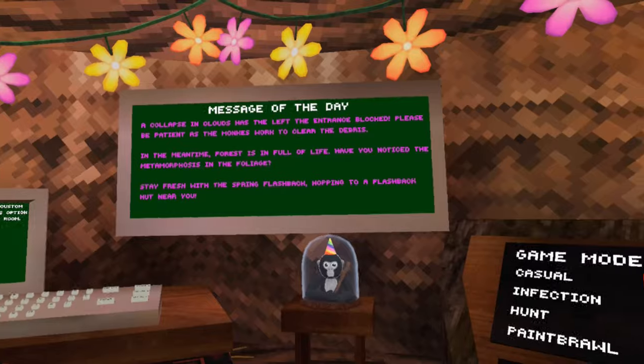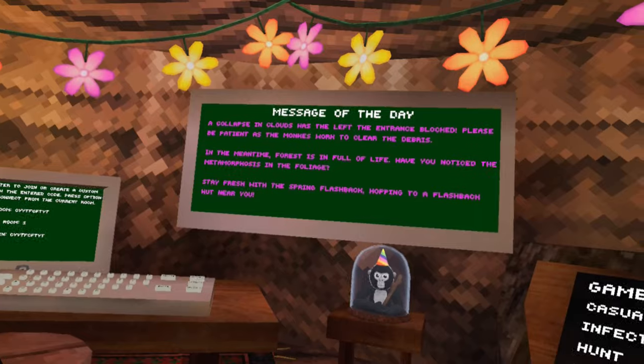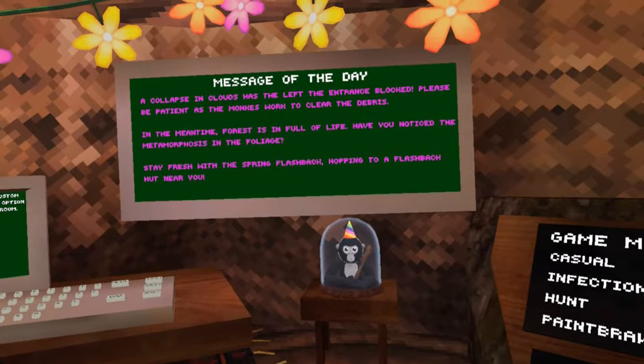A collapsing cloud has left the entrance blocked. Please be patient as the monkeys work to clear the debris. In the meantime, the forest is full of life. Stay fresh in the spring flashback, hopping to a flashback hut near you.